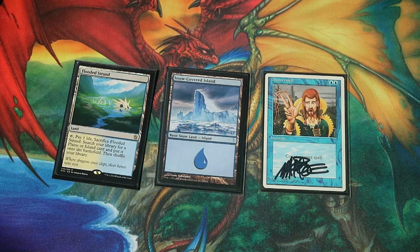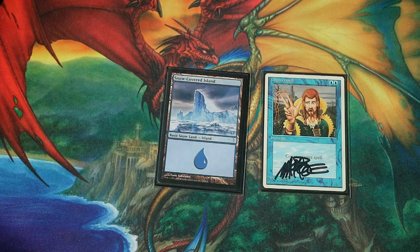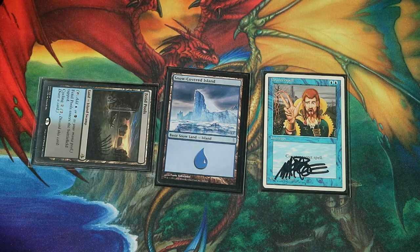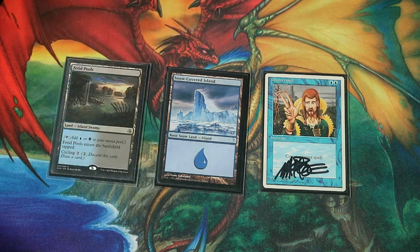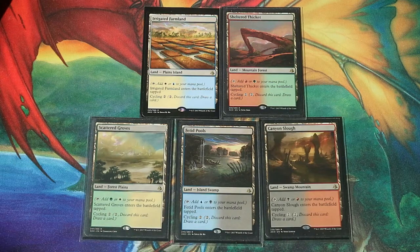But if nothing really interesting is happening, you can basically sacrifice Flooded Strand before your turn starts and put Fetid Pools into play tapped, then go to your untap step, untap that land, and you're fine. We can basically fetch the land that comes into play tapped whenever we don't really care that it comes into play tapped. And whenever we want our land to enter the battlefield untapped, we go for the normal shock land.